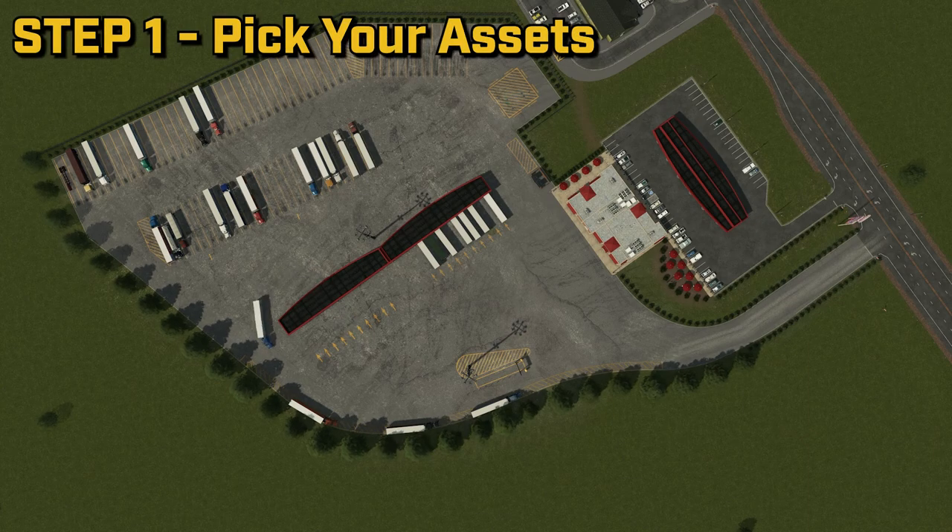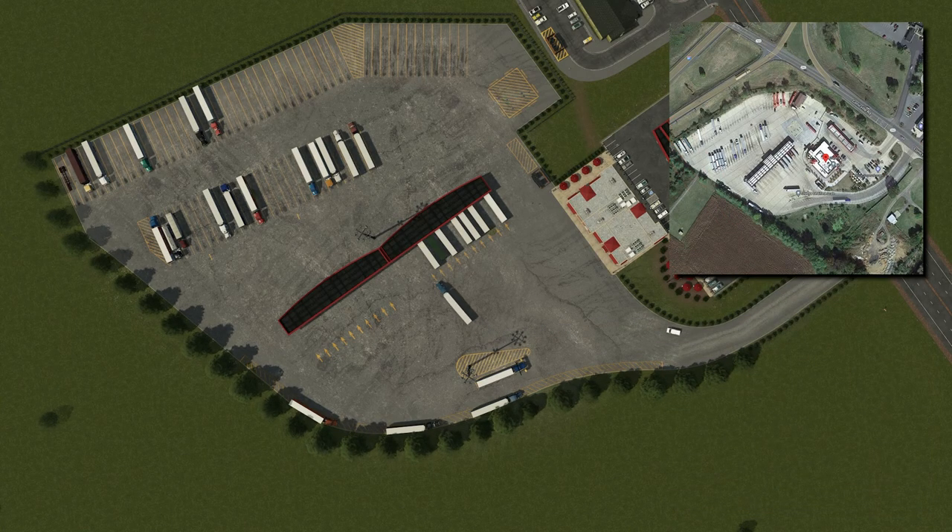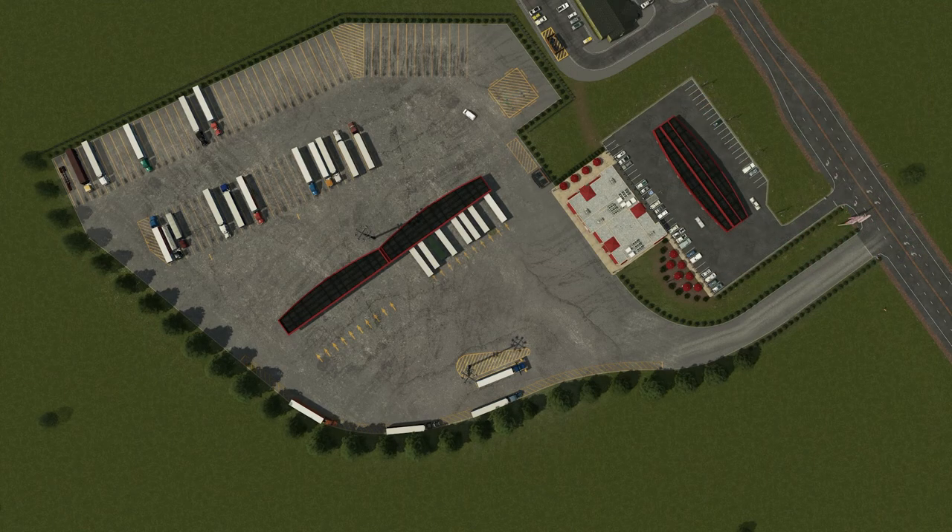Step 1: Choose an asset and create your scene. For this example, we are using Kono's Sheets Gas Station and Convenience Store, and the layout was heavily inspired by the Sheets Travel Center No. 701 in Mt. Jackson, Virginia.